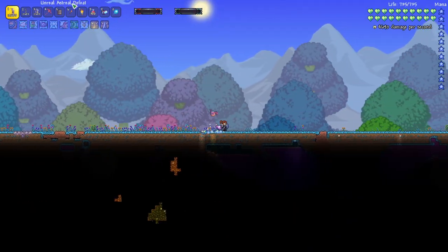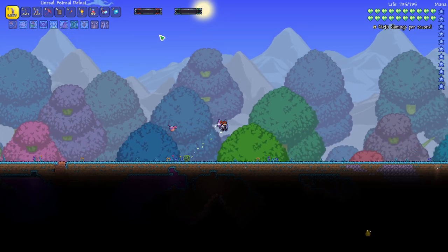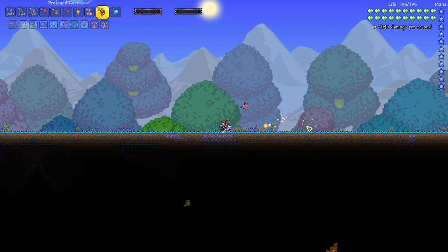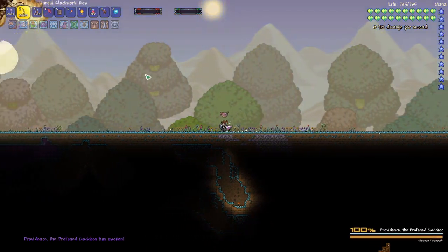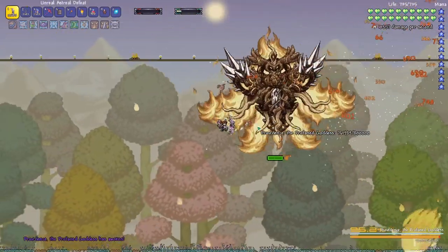I think I want to try using the Astral Defeat against Providence. I'm not hoping for anything amazing on our first try because I'm rusty and this is a hard boss. Let's just see how we do, see how much we need to practice, see how quickly we're doing damage.